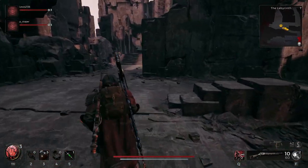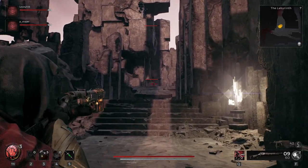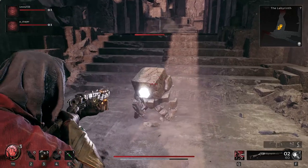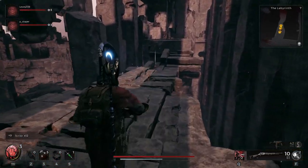What you need to do in the Labyrinth is make your way to where you will find an NPC called the Keeper - it's a gigantic eyeball. Once you have spoken to the Keeper, you will be given a Biome Portal Key.